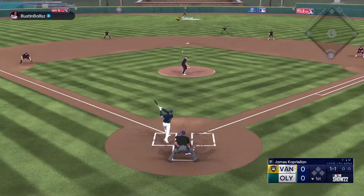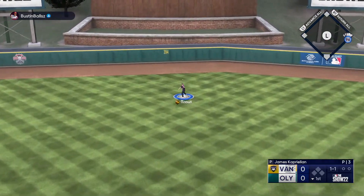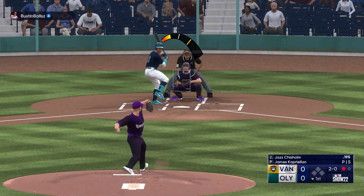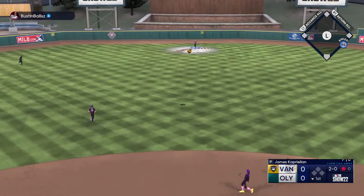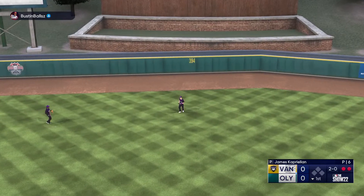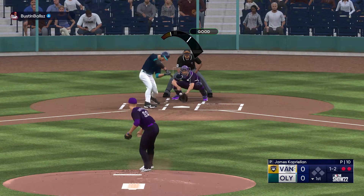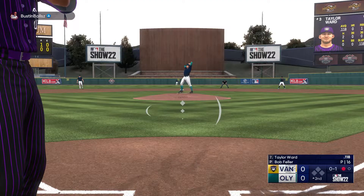Bottom of the first, he's got Luis Robert up. We've got James Kaprielian pitching — I've never known how to say that dude's name. We're gonna get Robert to fly out to center field to Mike Trout. Jazz Chisholm comes up and he'll fly out to center as well with Trout. We're playing at Ship It Field for now just because I want to hit some bombs for the video — normally I'll play at Coors.